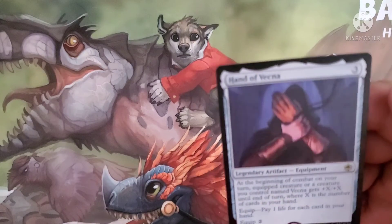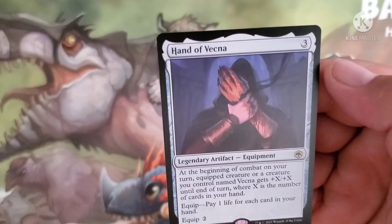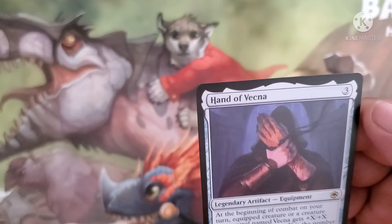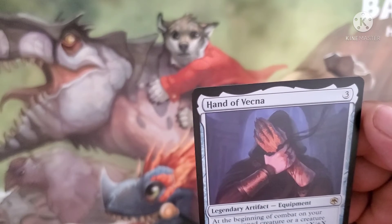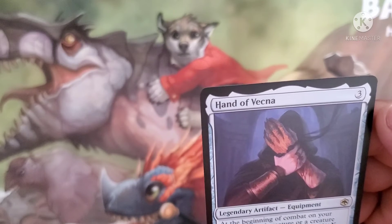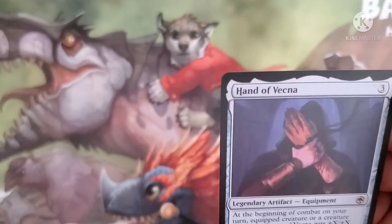We got a Hand of Vecna, costs three. At the beginning of combat on your turn, the equipped creature or a creature named Vecna gets plus X/plus X until end of turn, where X is the number of cards in your hand. Equip cost is pay one life for each card in your hand, and it also has an equip cost of two.